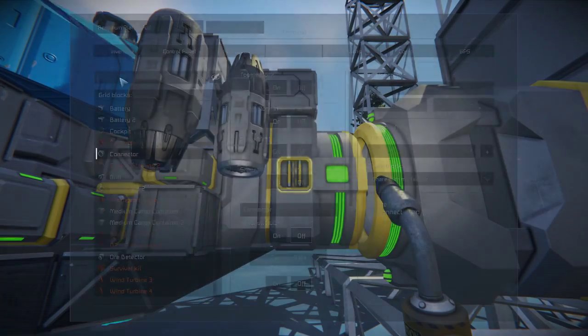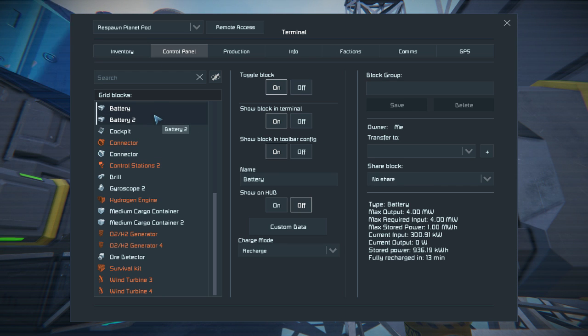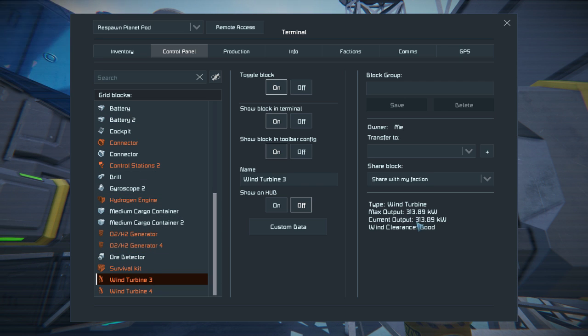How's my battery doing over here? Battery — fully recharged in 13 minutes. Fully recharges in one hour. Wind turbine — wind clearance is good. Generating quite a bit right now.